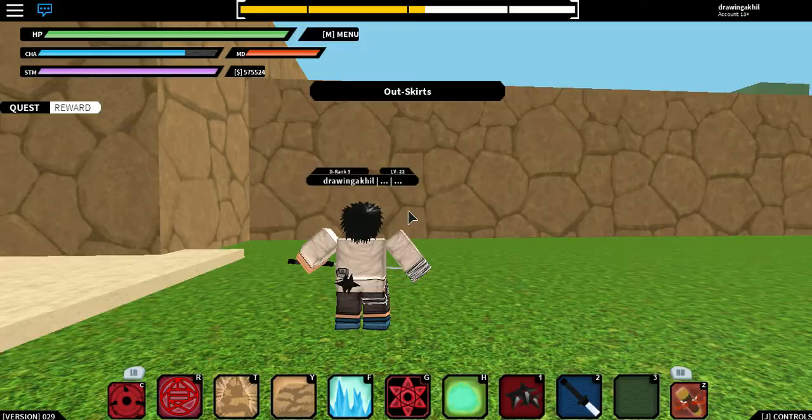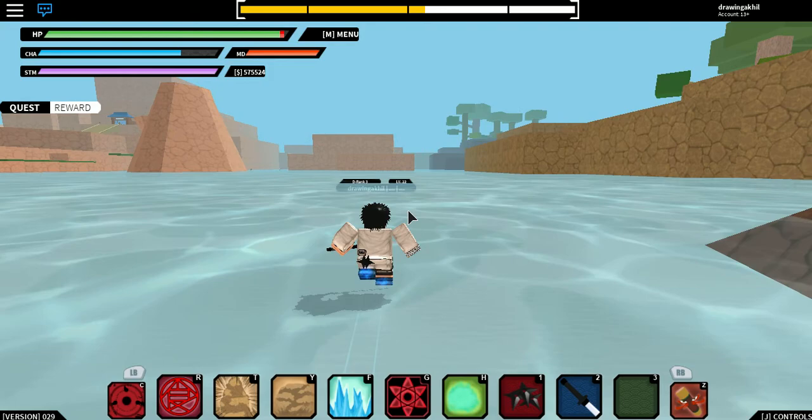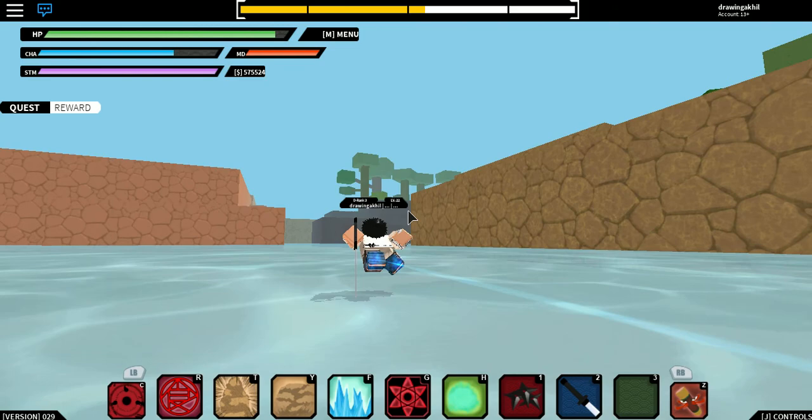Okay, and then you come here, you go through the Pomogok or whatever it's called — lightning village or something. You go through here and you see Orochimaru's hideout.